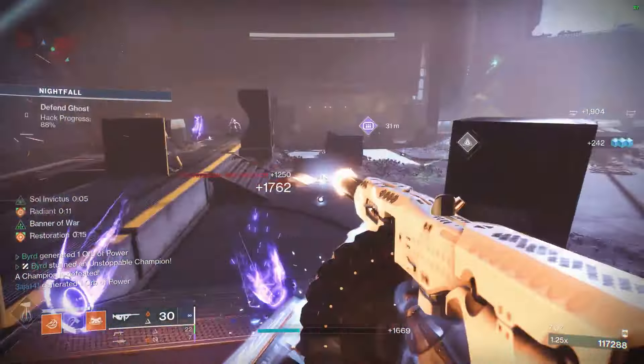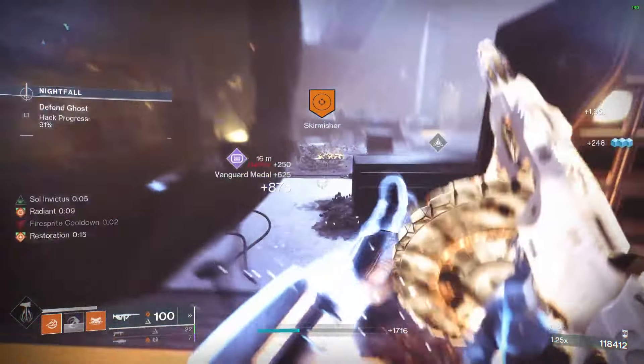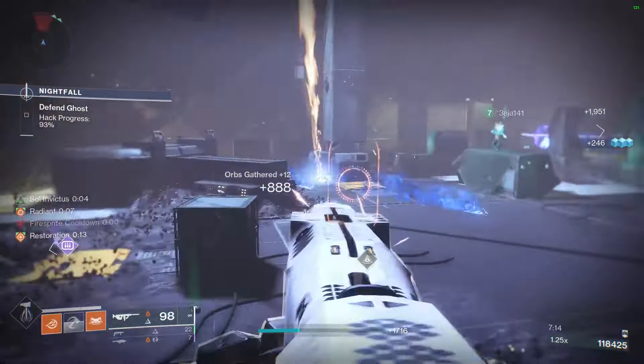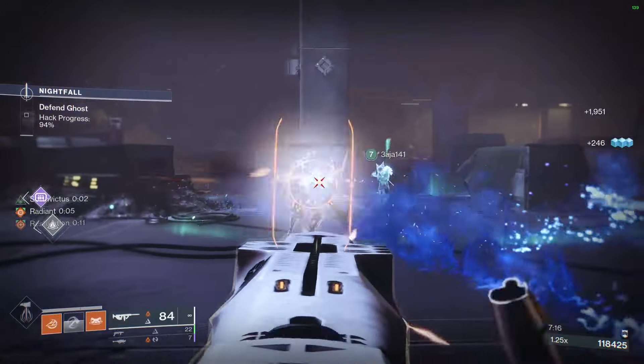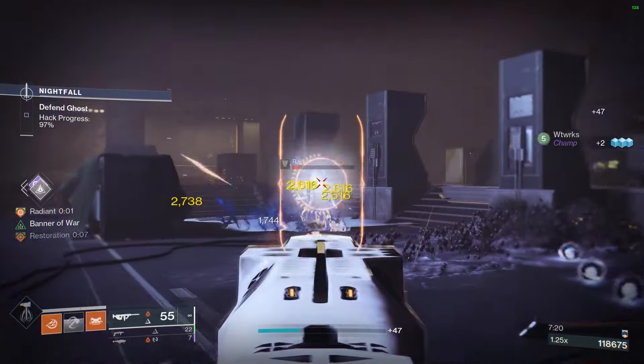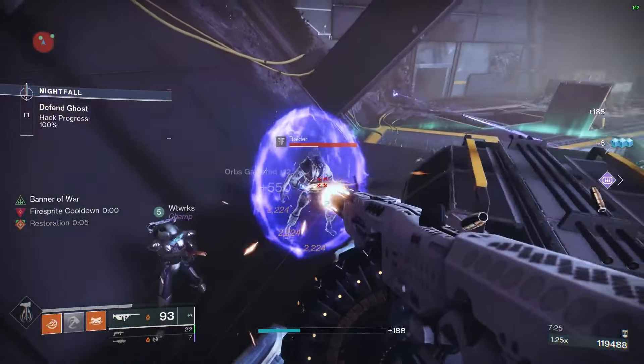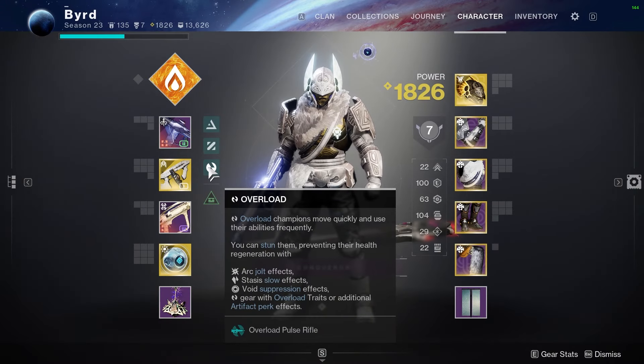For champion coverage: Barrier is handled easily through radiant. For Unstoppable, getting ignitions through Consecration is a great method. For Overload, I recommend running a rocket launcher or whichever overload weapon is in the artifact.